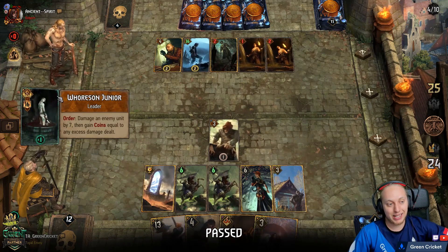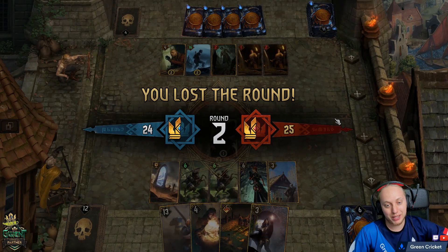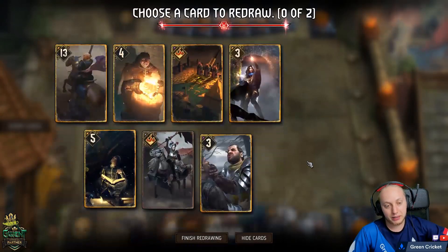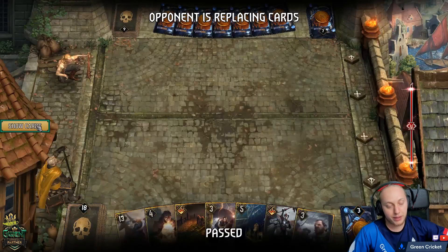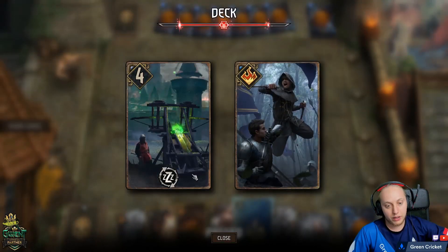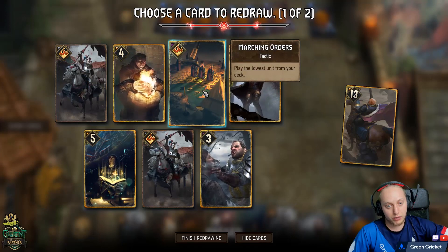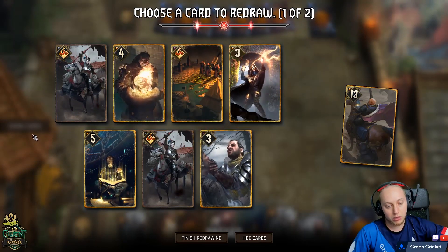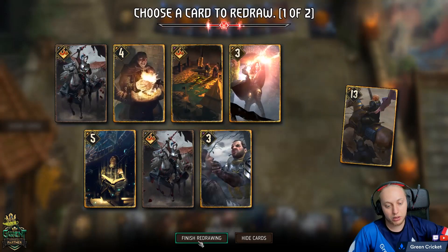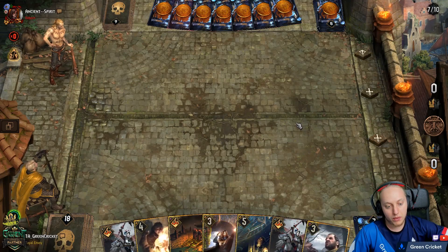Oh wow, he actually uses leader — he loses half the coins thanks to that. He probably should have kept leader for next round. Now we need to be careful. Tifa goes back into the deck. I think we want to play Firescopion — we can pull it through Marching Orders. And then we have assassination for it. We definitely finned to zero.